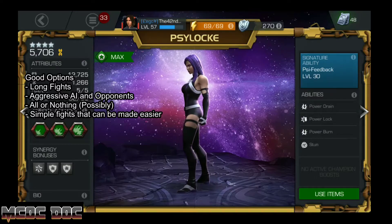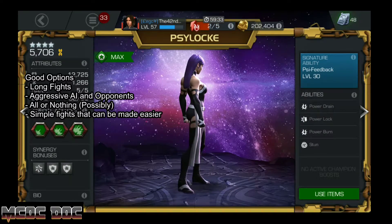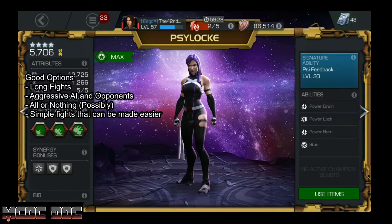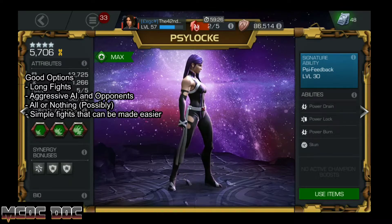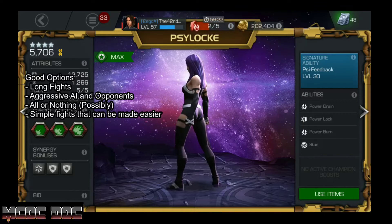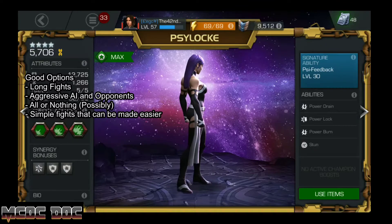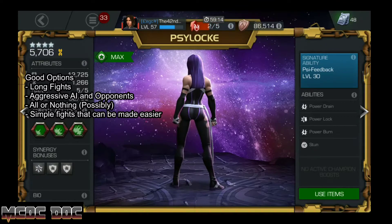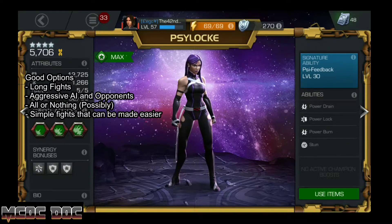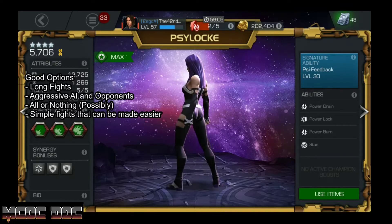Psylocke has a lot of good options. In long fights she's fantastic — just get the Power Lock off and hit them forever. Against aggressive AI, do the 4-hit combo and you can do that indefinitely. She's also great against All or Nothing, because when you drain the enemy below a bar of power — even from 3 bars — Psylocke gains a bar of power, so you can continue to refresh that and lock them for a very long time.